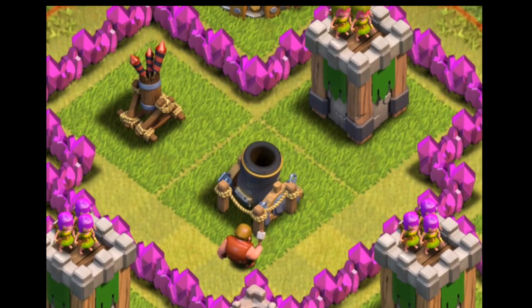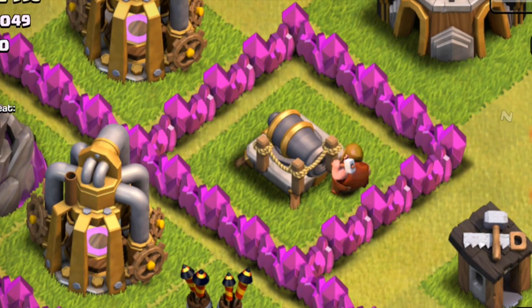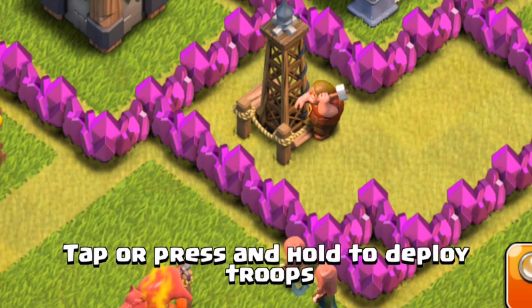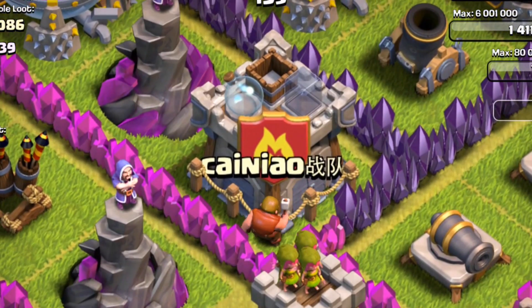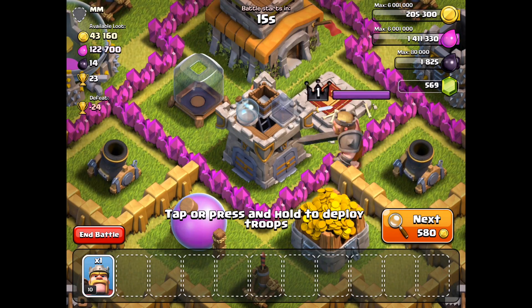Another important observation out on the battlefield is those builders madly hammering away at defenses, especially at lower level town halls when you have a very limited number of defenses. When you've got a builder working on one or two, it can definitely turn the tide in your favor. But don't get overconfident — a builder working on a clan castle does not necessarily mean that it is empty, and neither does a clan castle that doesn't belong to a clan.